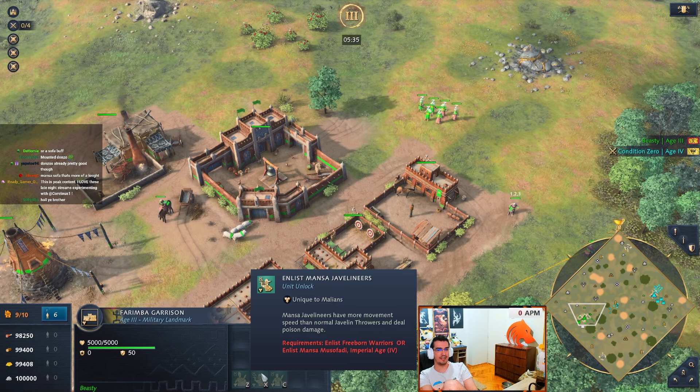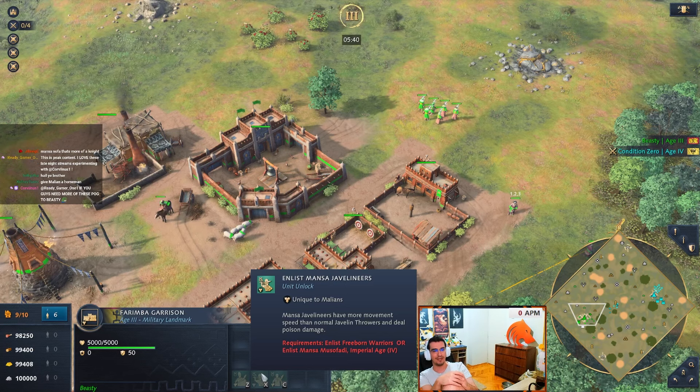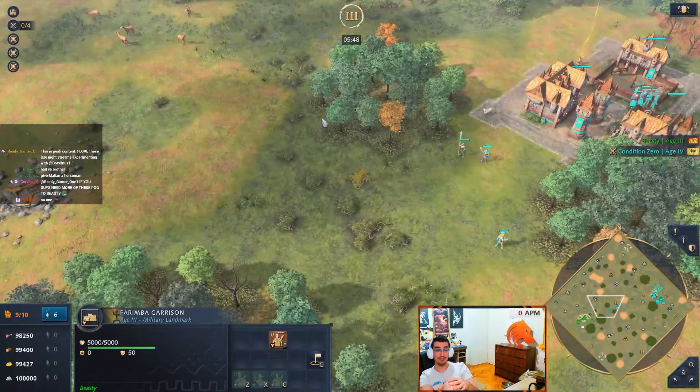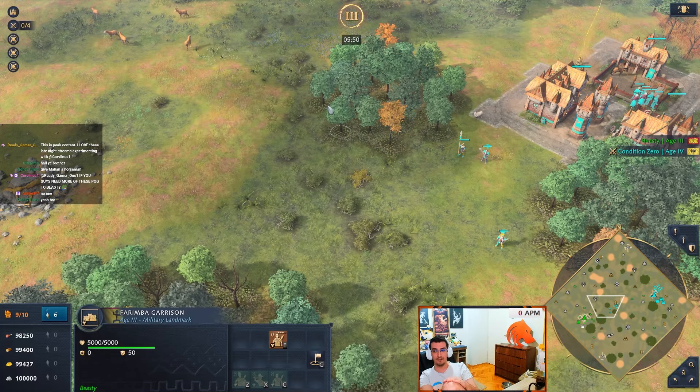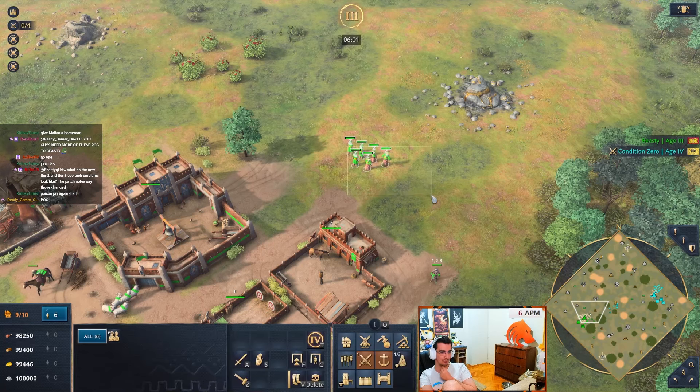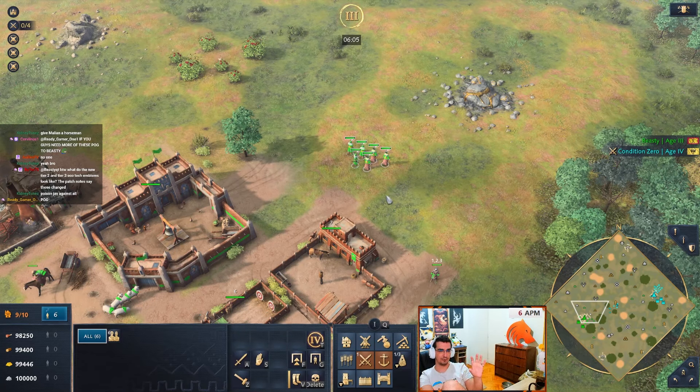I'm trying to think in what matchups would you not go Javelins in Castle. Even if you're fighting knights, the Javelin throwers have high base damage and with poison they'll do okay versus men-at-arms and knights. Then you counter the ranged units which will most likely become the meta in this patch. Javelins kinda seem the obvious choice.